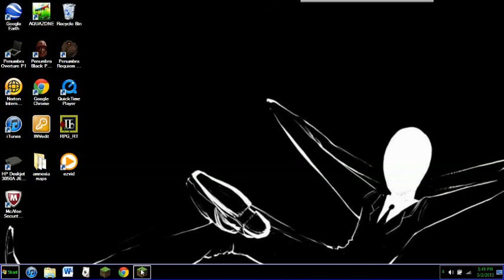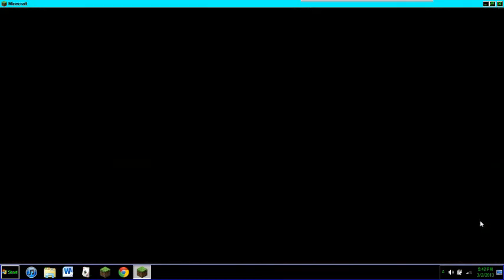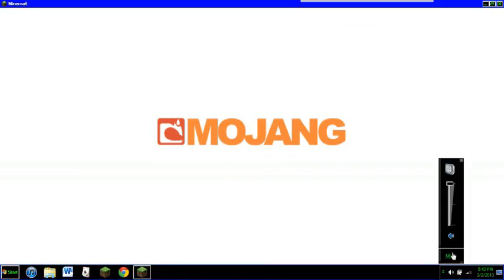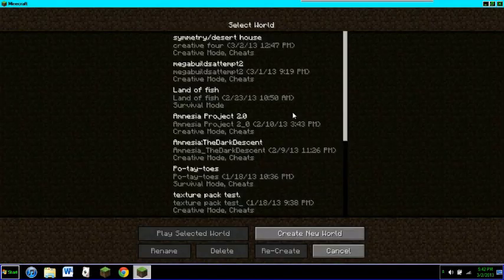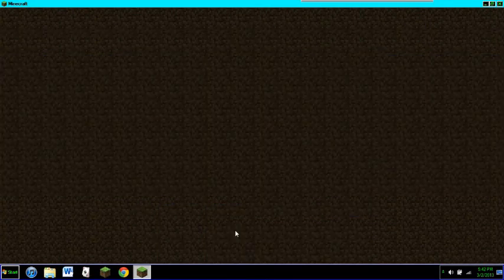I'm going to show you another one of my worlds because the first one seemed to go over pretty well — seven whopping views. We are going to show you my symmetry and desert homes. These are in a creative world; I just get bored and decided to build houses.